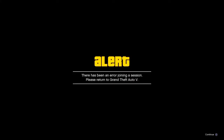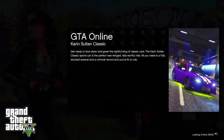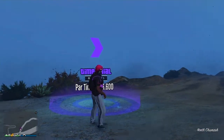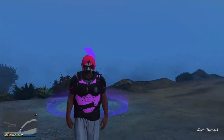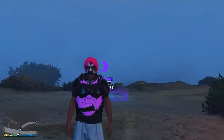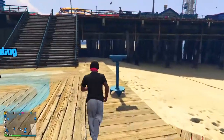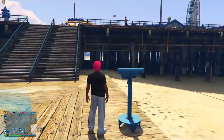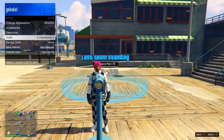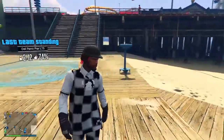Once you've accepted the alert, close down your application. Start it back up, join a random GTA 5 online lobby and as you can see I now have the outfit. Some items may be blacklisted so you may not get everything, but you can change the pants, shoes, helmet, or mask as you like. If this glitch worked for you, go check out my other videos and I'll see you in the next one.